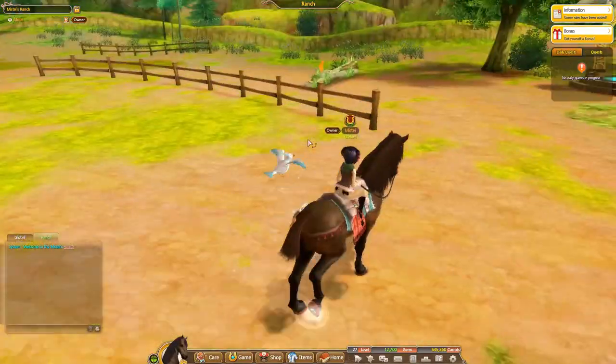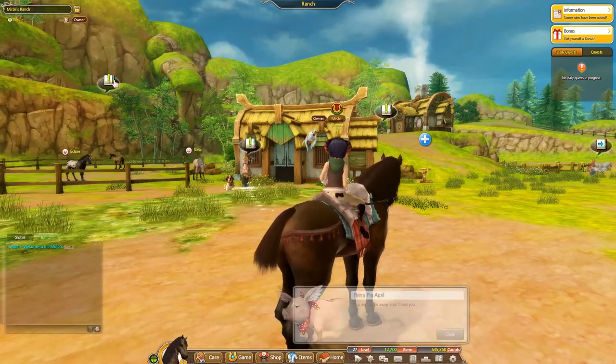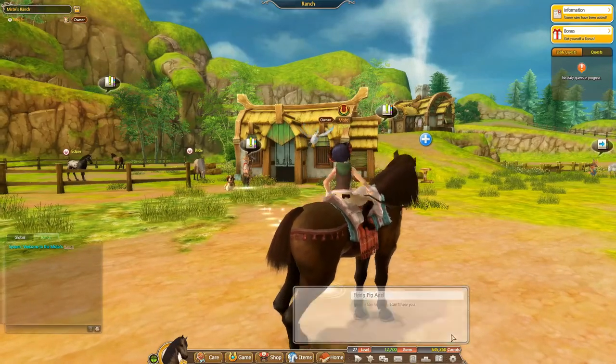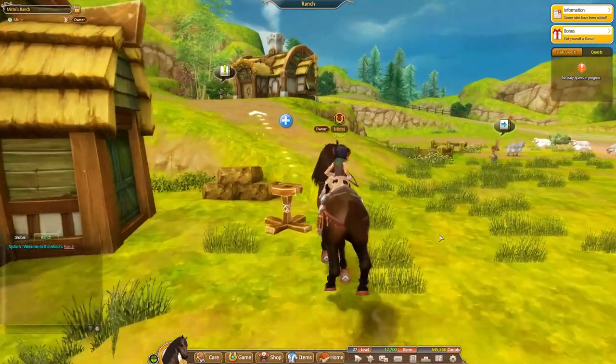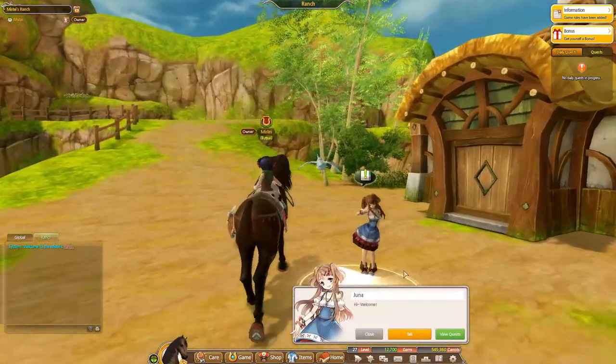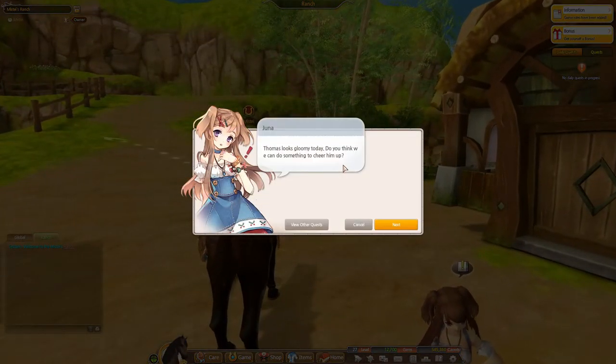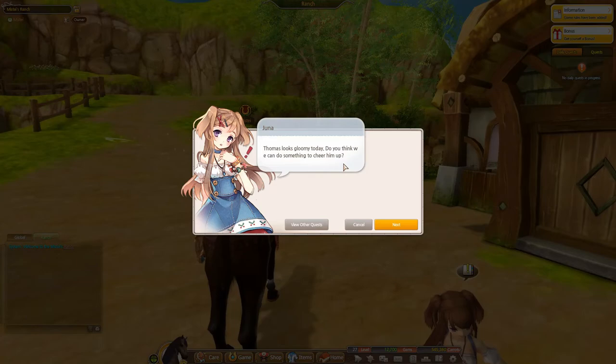This tack looks so good on her. I kind of want to see what April wants — if she has quests for me. Does Juna have any quests for me? What's up with Thomas? Thomas looks gloomy today. Do you think you can do something to cheer him up?